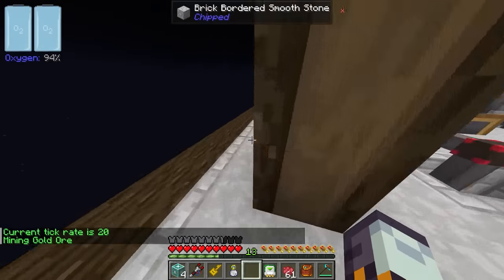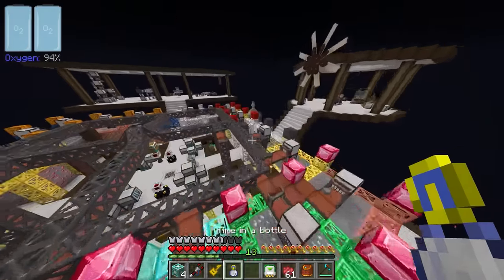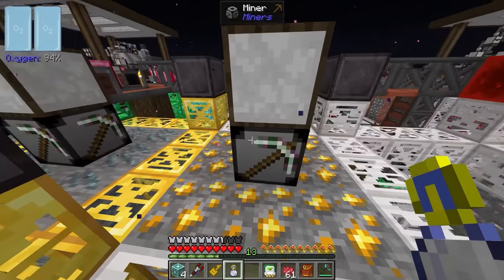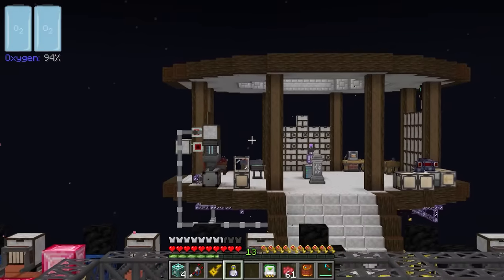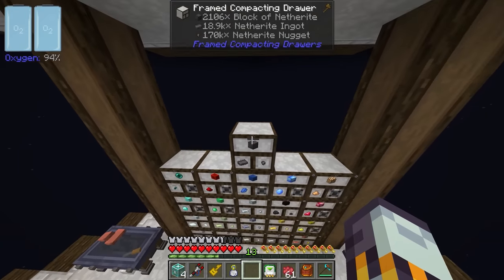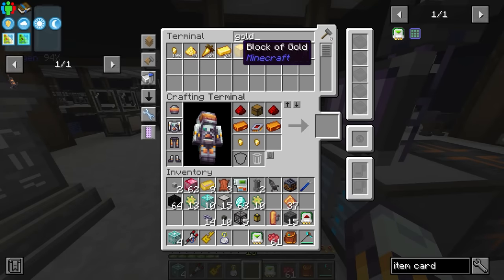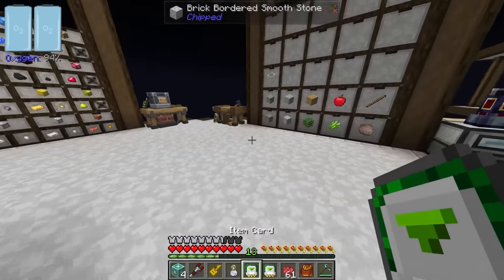For the time being, we can probably turn this off. We should start to back up on gold again very quickly. The trouble is we have a storage upgrade in the Netherite drawer that's going to hold a staggering amount of Netherite blocks, so for a long time we're not going to have any gold. The good news is that as soon as we turn off the exporting of gold, we do start to back up on gold quite quickly.